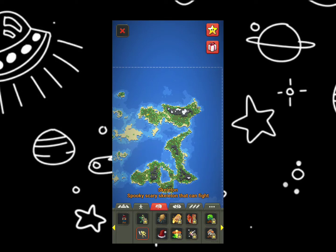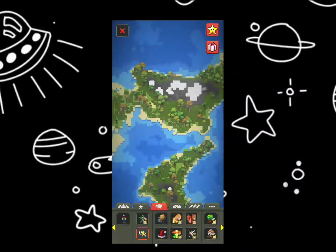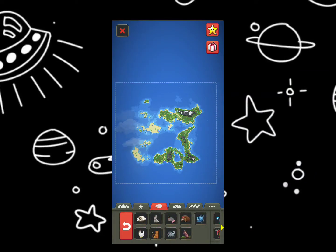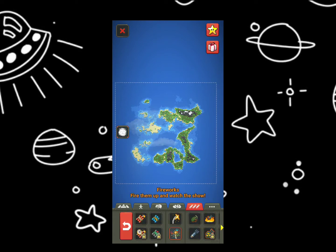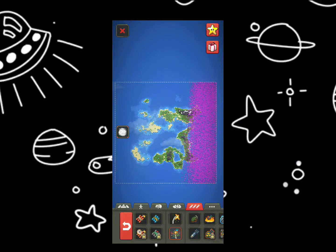Spooky scary skeletons — I can summon a couple of those. Anyway, I'm just playing around with this game and I realized something: you can actually make them — what's it called — make houses on freaking fireworks and explosions and stuff, but you gotta make a little grassland first.